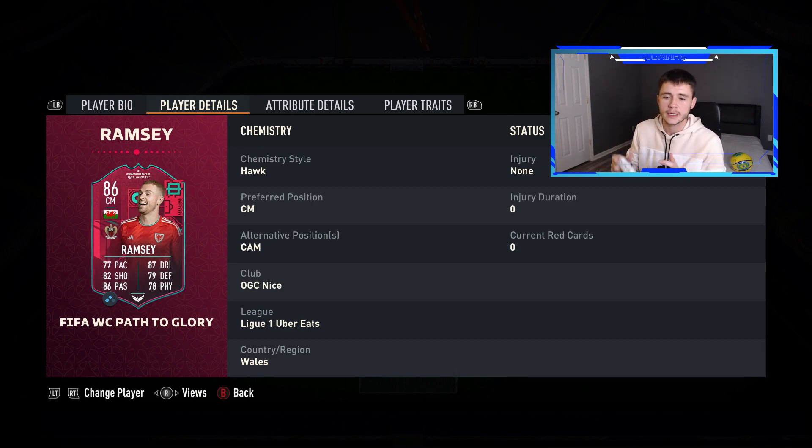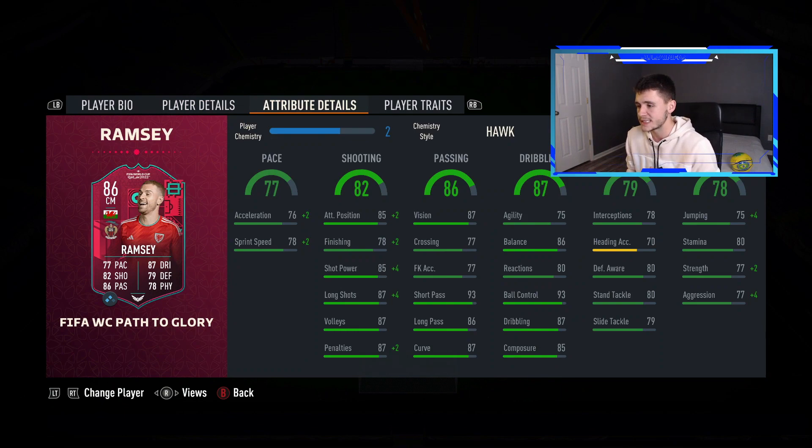We're using him as attacking mid so we can get him on the ball a bit more. Looking at his attribute details, he has 77 pace, 82 shooting, 86 passing, and 87 dribbling — really well-rounded — with 79 defending and 78 physical. He looks like a very cheap and attainable card you can use in your FIFA 23 Ultimate Team.